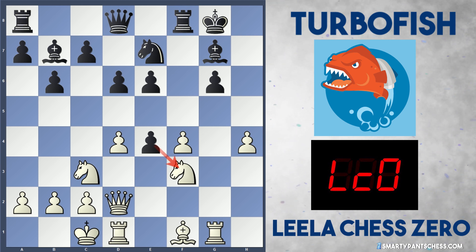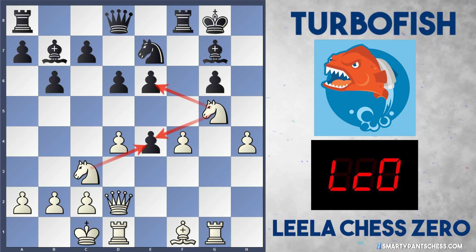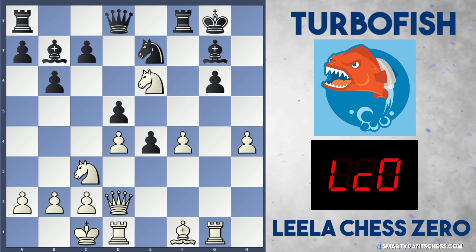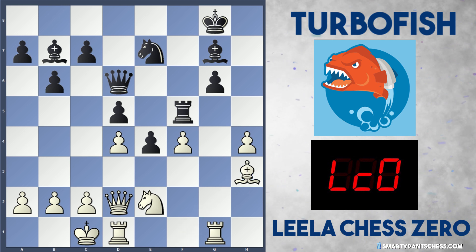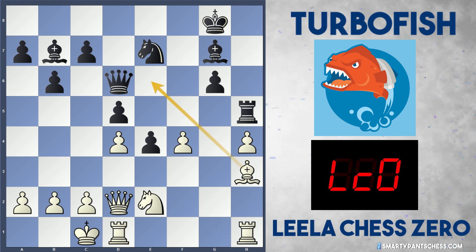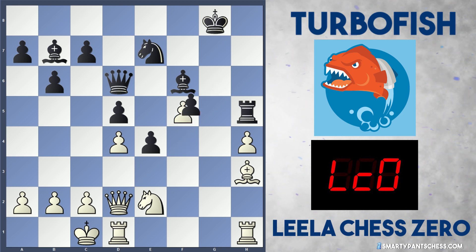Leela isn't too worried about this because she can easily win back the pawns. She plays knight g5, activating the knight — two knights attack e4 and one knight is now attacking e6. Turbofish played the rather odd move d5. I was wondering why doesn't Leela just take straight away on e6, forking the queen and the rook. If queen d6, take on f8, and after rook takes, white can play knight e2 to defend f4. But after rook f5 and bishop h3, black gets some active piece play with rook h5 and white starts having to defend with rook h1.